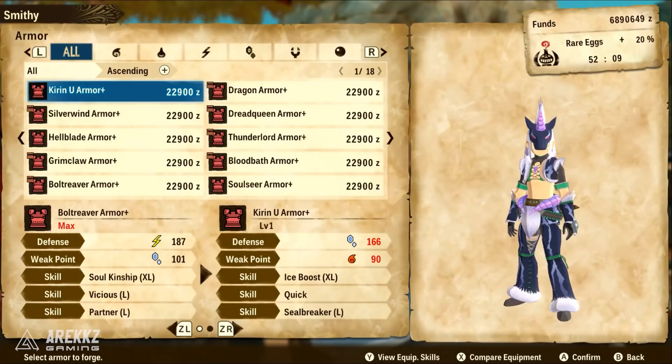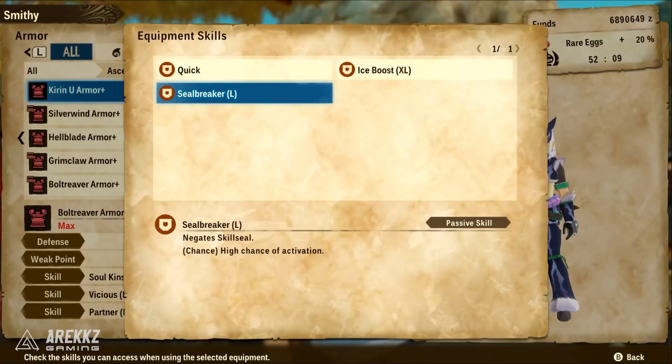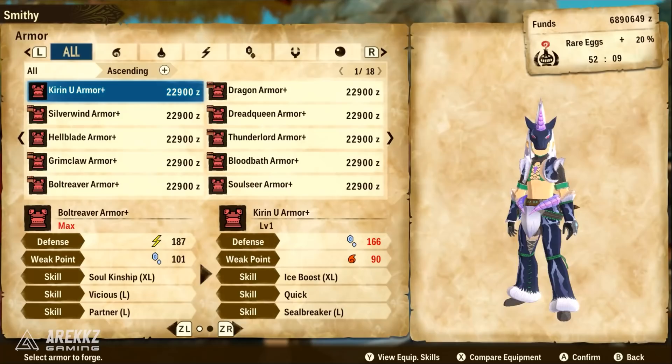For Orochi Kirin it is just an armor set — there is no weapon, as is often the case with subspecies or variant versions. The set is Kirin U Armor Plus. The skills are: Quick, so sometimes you can move before all other attacks and you have a high chance of evasion; Seal Breaker Large, which negates skill seal with a high chance of activation; and Ice Boost XL, which seriously boosts ice attack.